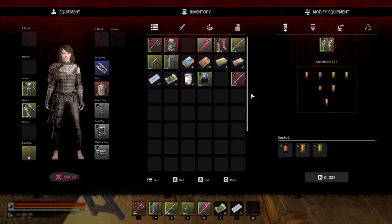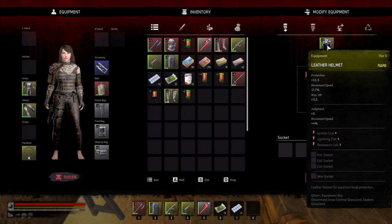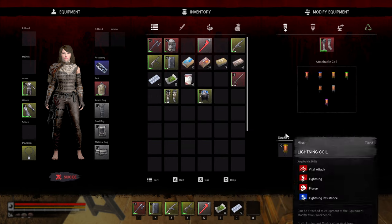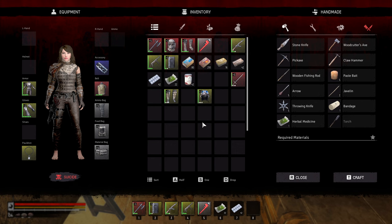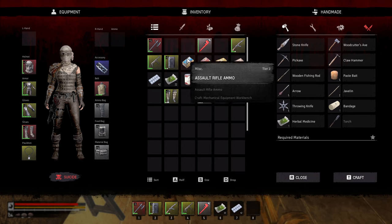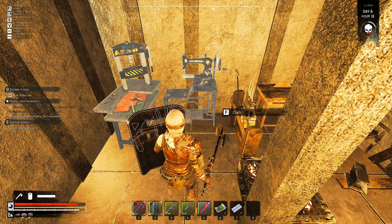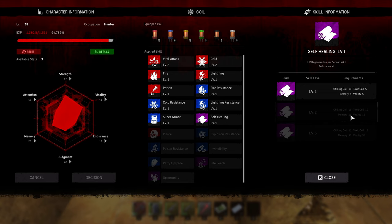We've taken everything off the boots, and let's take everything off our helmet as well. Okay, that's looking decent. I'm not sure how well this is gonna go over. We've got a level two cold and a level two vital attack — that's not so bad. We've got a level one healing which is gonna take some more chilling coils.